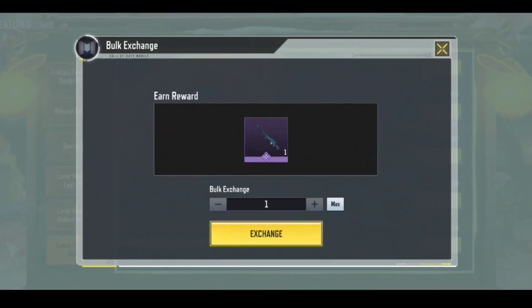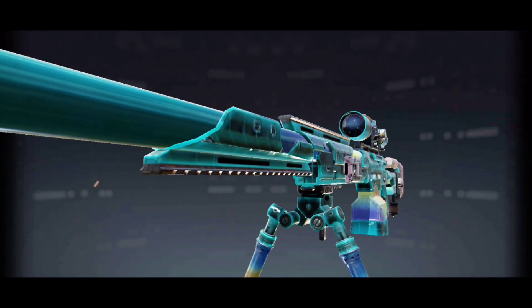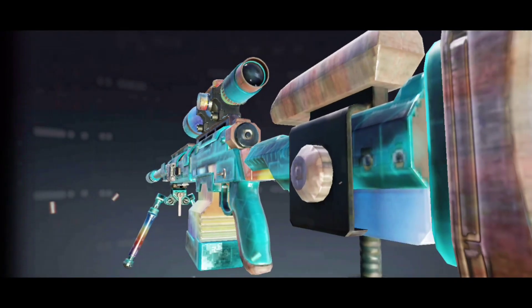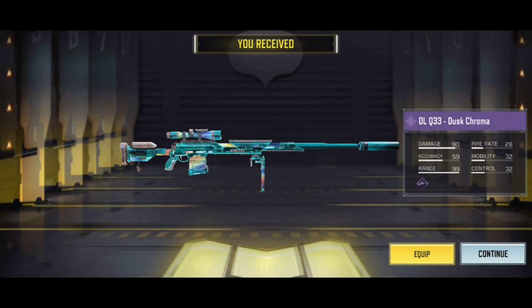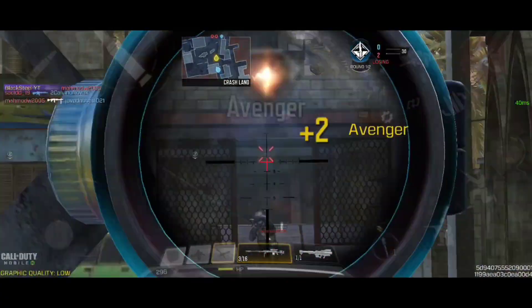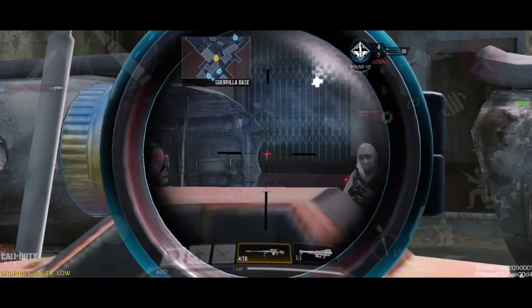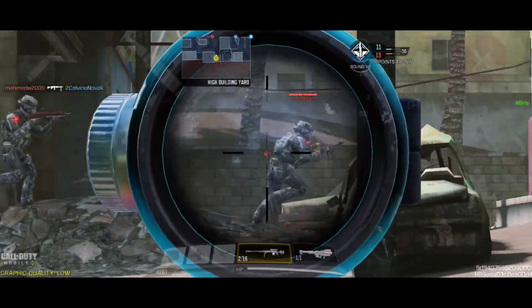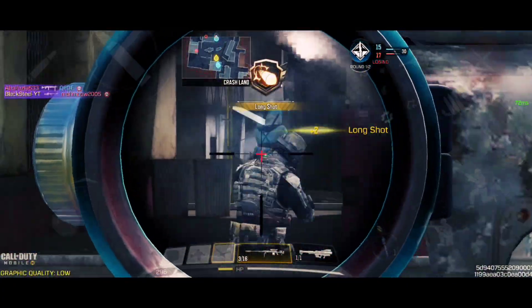Have you unlocked the new DLQ Dusk Chroma Epic Skin? It's free — you can get it from the Lunar New Year Market. In my opinion, it is one of the best looking sniper epic skins, and it's free, so why not get it? It has a custom scope: when you zoom in, you get a little bit of blue in the scope, which looks pretty cool. Enjoy the ranked DLQ gameplay.